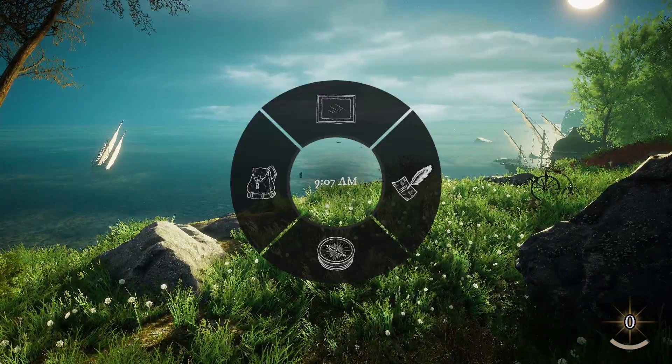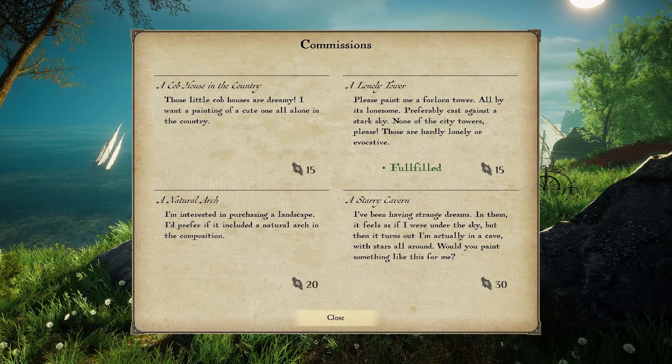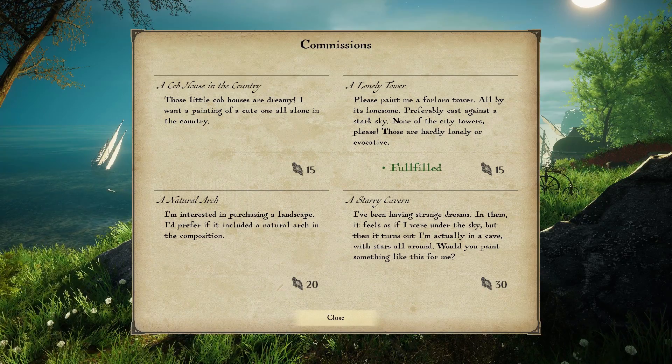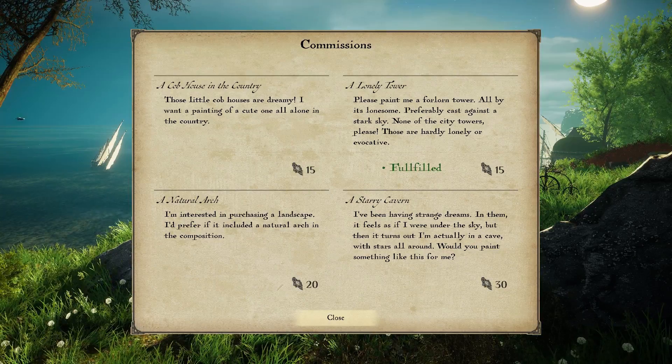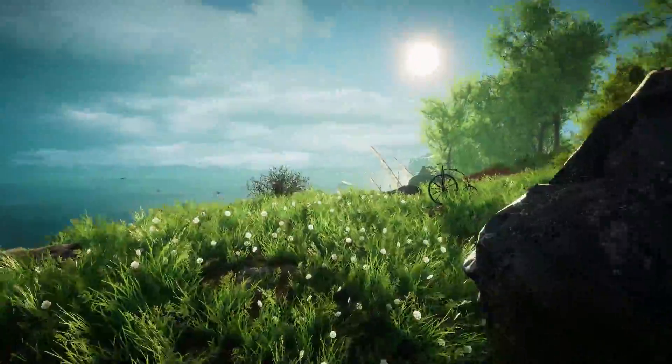Let's see what the other commissions were. A cob house in the country - I've got the lonely tower done. A natural arch. A starry cavern. I don't really know that I have any of those other ones that I could do right now.